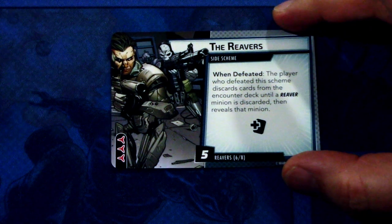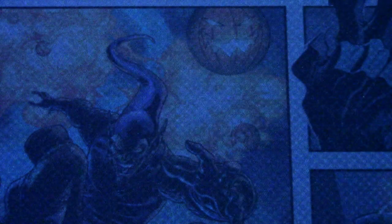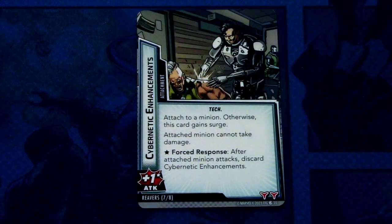Those were all the minions. Next we have a side scheme, The Reavers. When defeated, the player who defeated this scheme discards cards from the encounter deck until a Reaver minion is discarded, then reveals that minion. This has an extra encounter card icon and comes into play with five threat and three boost icons. You basically want to get rid of this, but then you get a minion — so that's bad, but it is what it is. Then we have two copies of Cybernetic Enhancement. It is an attachment with the tech trait — attach to a minion, otherwise discard. The attached minion cannot take damage. Whoa, that's bad. Boss response: after the attached minion attacks, discard Cybernetic Enhancement. It also gives a plus one attack boost to that minion.